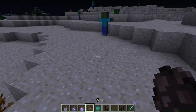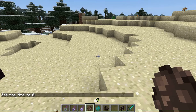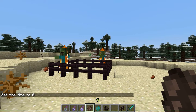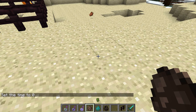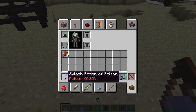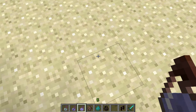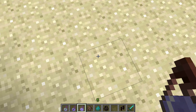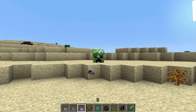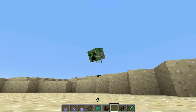Now I am just going to come down here and set the time to day so we can see a little better. What I am going to do is get a splash potion of invisibility, just to show you how this works. So if I just splash this down here, and now if we look at me in third person, you will see that I am now just a rather strange floating creeper head, which is quite interesting.